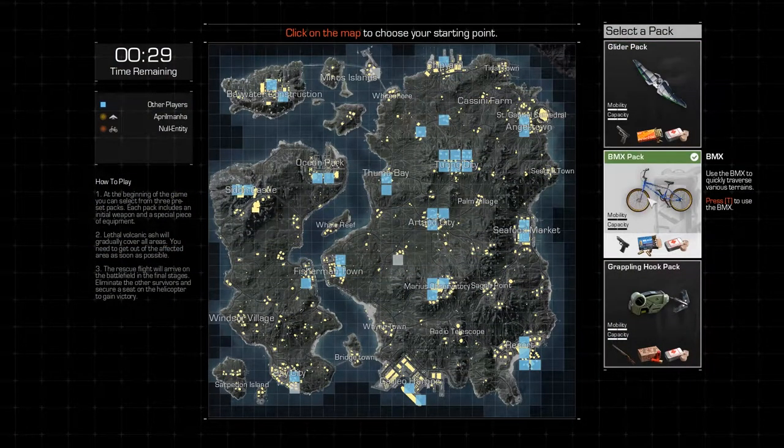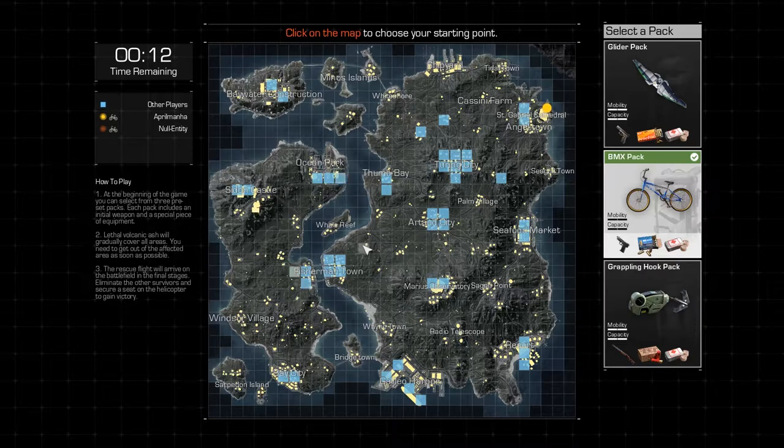I want to try the BMX. Go on then, BMX it is. Okay, where are we going? I don't know — big town and the countryside to try out the new map. It's going to go in the cathedral, right in the top corner. Yep, got it.